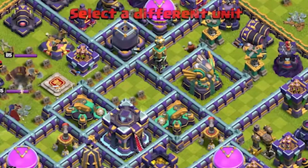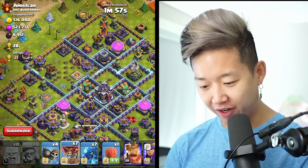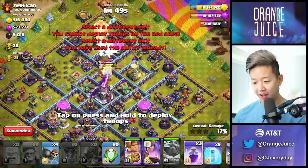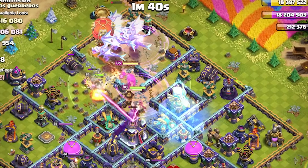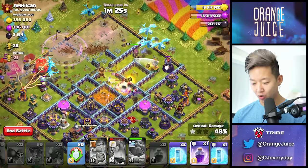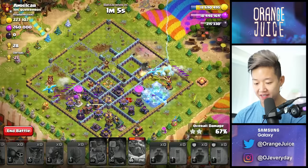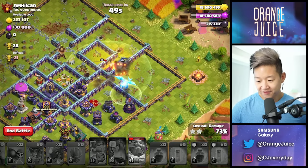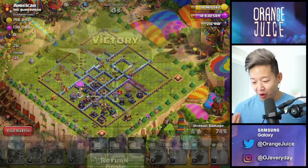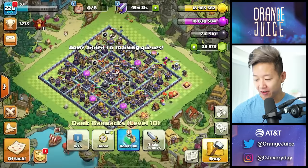I'm going to send off one more barbarian. Okay, this isn't how you're supposed to do sneaky thunder loon, but I'm going to do it for the video. I'm just going to deploy everything and activate the grand warden. We're going to focus on the bottom right side and the bottom left — it kind of worked. This is such a brain-dead strategy. Why did putting everything in the hole work? We got a million loot from that. Then you train another army and rinse and repeat.